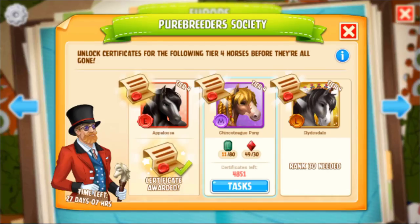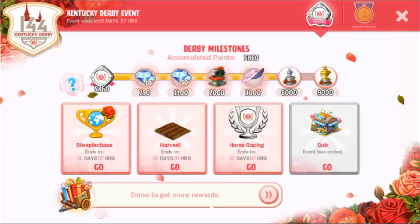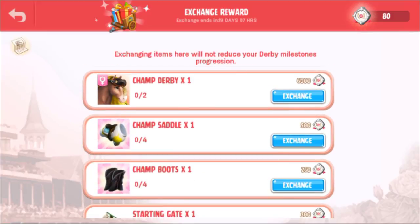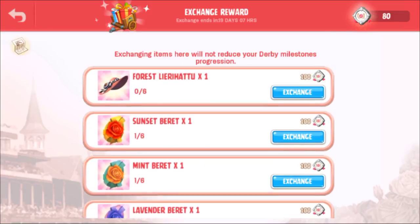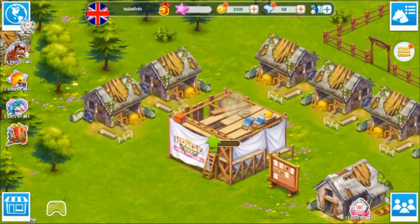The Pure Breed Society is interesting - you can unlock certificates based on the jewels you collect, and you also have to be a certain rank. This is how I managed to unlock a certificate to breed a grade 4 Appaloosa - I've used that one. I haven't done it for the Shinnkateke Pony as I don't have any anyway. We've got the Derby going on for a couple more days. I'm not far off 6,000 and I could have bought one of the champ Derby horses, but I ended up spending it on cosmetic stuff like Derby saddles, berets and hats. I've just been doing it every day without spending anything.